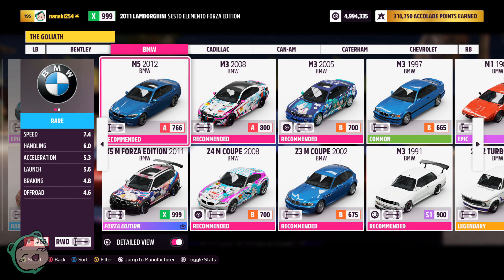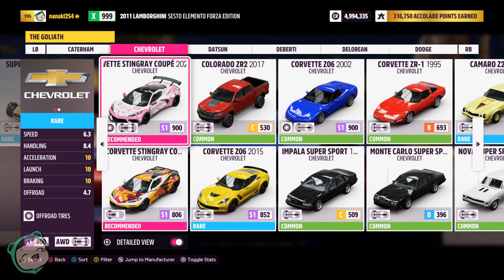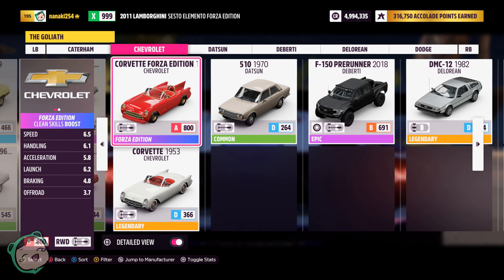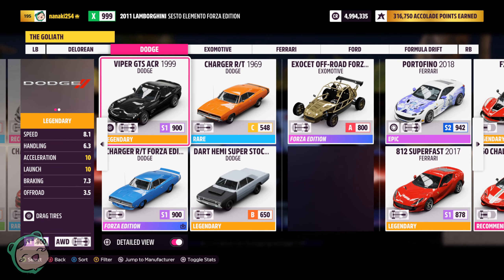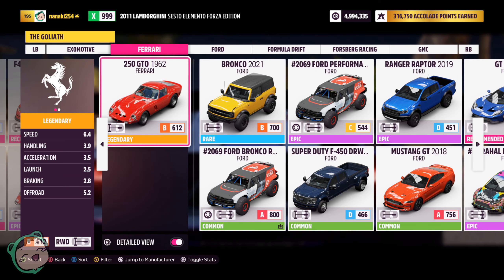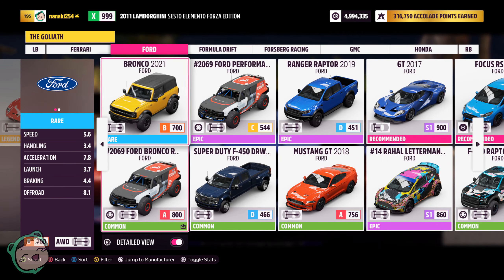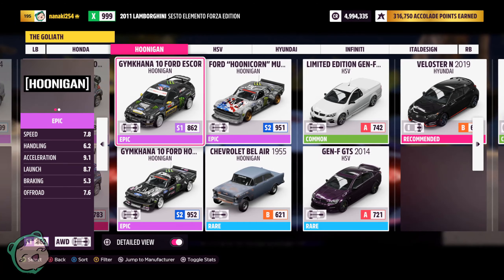I don't know which class — probably not B class or lower, just because of the sheer distance of it. So I'm going to try either an A or an S1. I've been feeling really comfortable with the A class. I could try with an off-road car, but I really wanted to do it with X-class — it was just way too hectic and hard to control, at least for me with the controller.